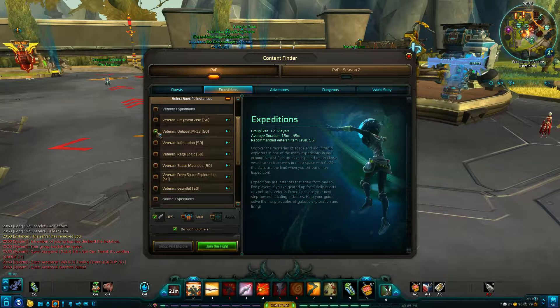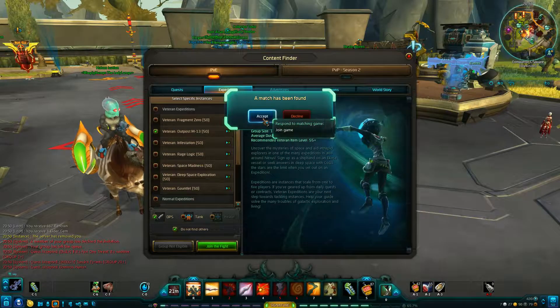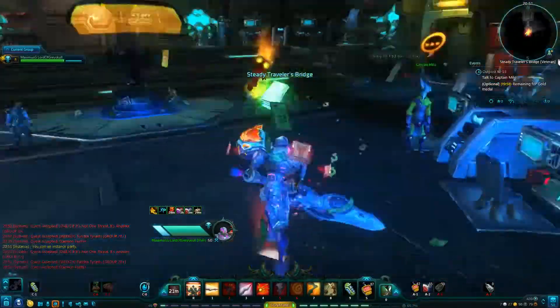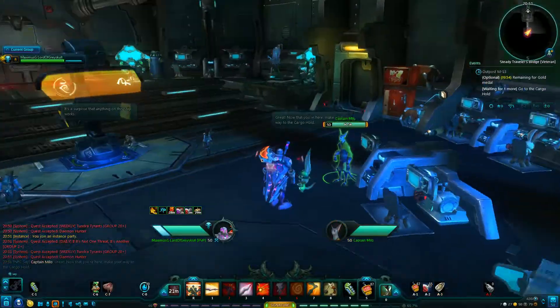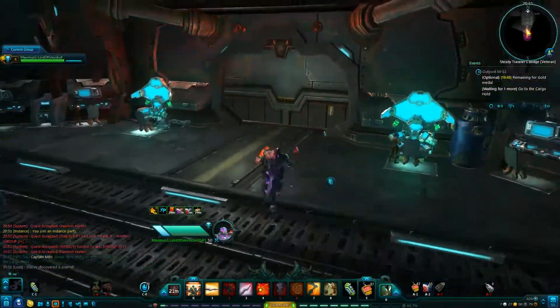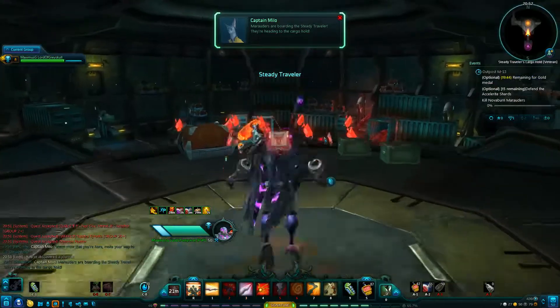Welcome back. We're going to be running through the veteran version of M13, which has more objectives than the normal version. This is for level 50 players, the advanced players. To bring up expeditions, press N, then Content Finder, PVE, Expeditions, M13. Make sure to check 'World DPS', do not find others, and join.